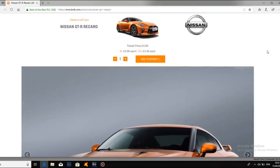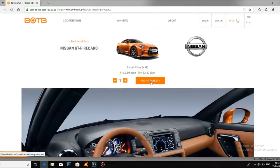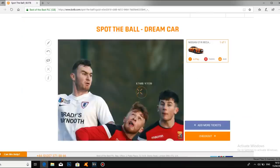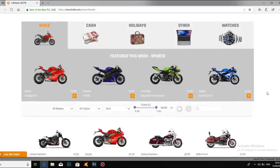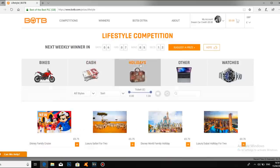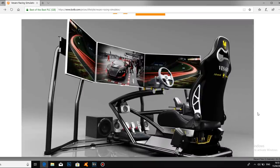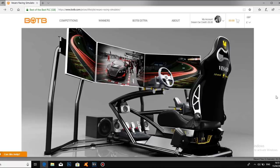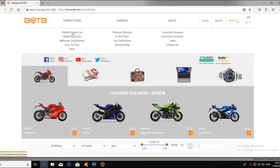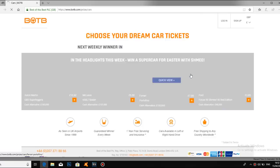Tickets start at just 85 pence and there are over 150 cars to choose from. All you have to do is head to BOTB.com and have a go at their Spot the Balls competition, and if you get the winning coordinates in the game you win the car. BOTB also have a lifestyle competition each week where you could win a Visaro racing simulator worth over £10,000 for just 55p. The competitions are open to anyone in the world and you only have to be 16 to enter. Links are in the description below.